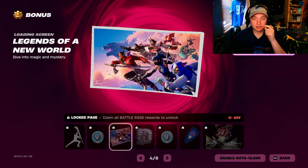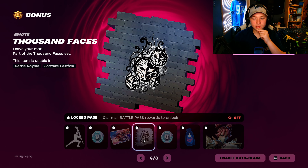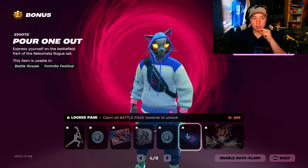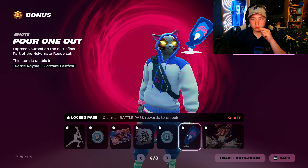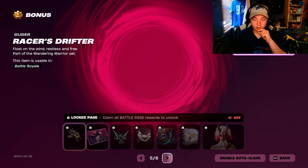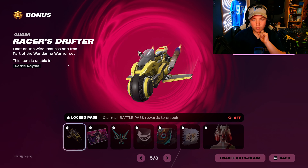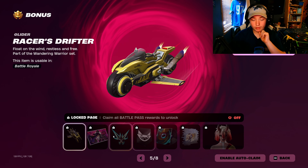V-Bucks. Loading screen — I'm the other main one of the season. Spray. V-Bucks. Emoticon. Pour One Out — okay. And we got Guardian Jade, another style of Jade. Okay. And then we got Racer's Drifter, which is a really nice style.